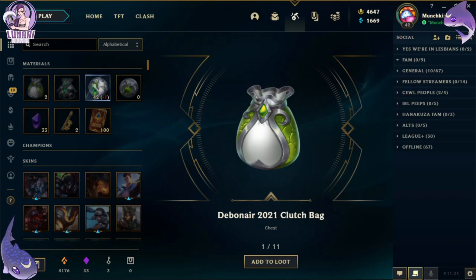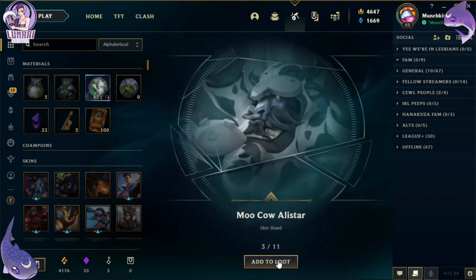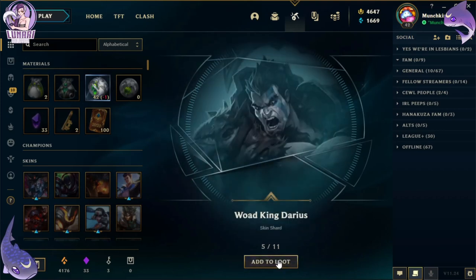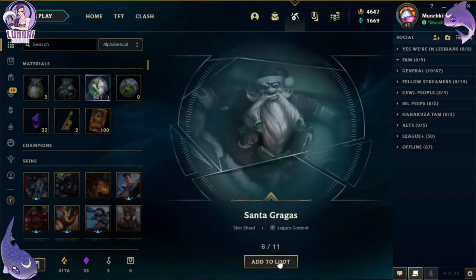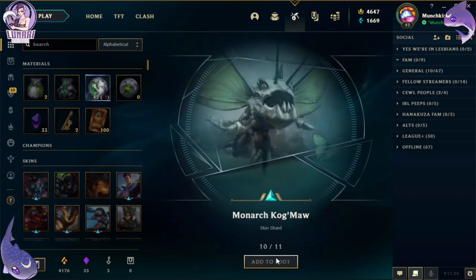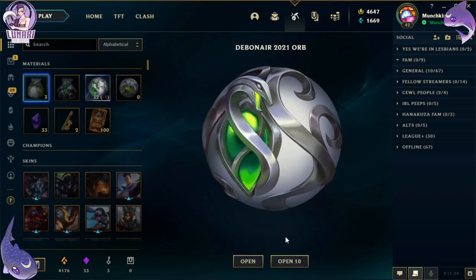We got another Debonair clutch bag — cool! We got: Prom Queen Annie, Moo Cow Alistar, Lord Darius, Wood King Darius — are you telling me something? Warden Jax, Team Spirit Anivia, Santa Gragas, Crime City Nightmare Kalista, Monarch Kog'Maw, and Psyop Shen. Awesome! Next 10.